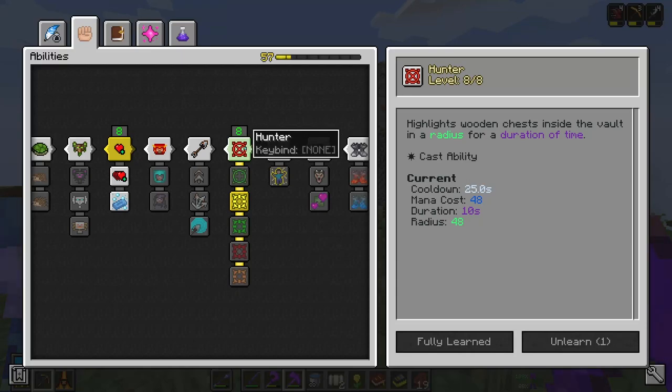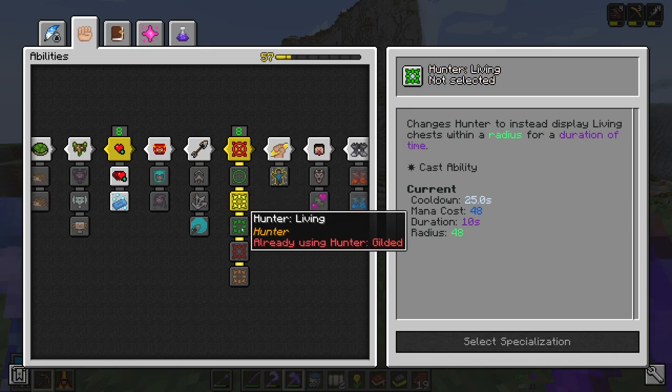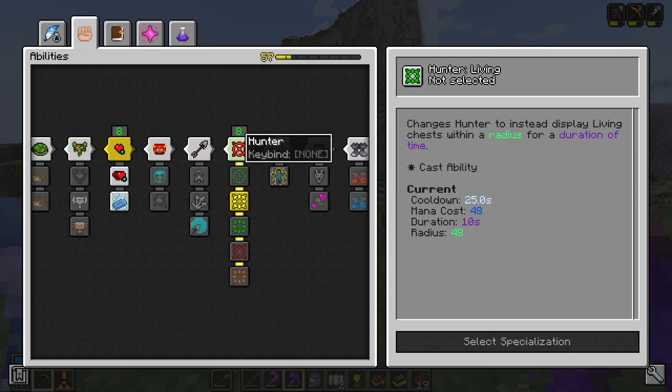The final important ability is hunter. By default, it shows you all the wooden chests in a radius around you for a short time — not the most useful since wooden chests are everywhere. However, hunter gets really useful when you spec into its other options. Observer lets you see objectives inside the vault. Other specializations let you see gilded chests, living chests, ornate chests, and coins inside the vaults. Hunter can be an absolute lifesaver for completing objectives.